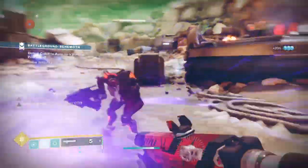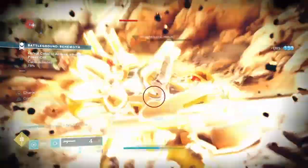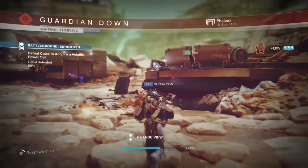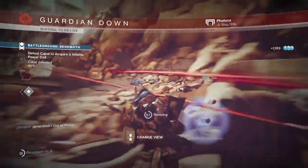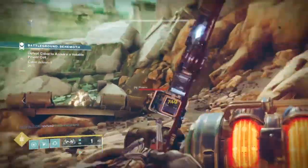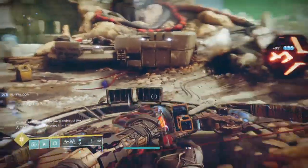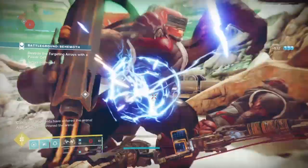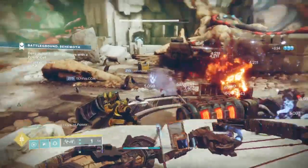Focus Breathing will help reduce the cooldown on our mobility linked to our dodge, and if you're using Gambler's Dodge, it basically means we can use Disorienting Blow as an effective way of grouping enemies up and then using our grenades to take them out in one go. For something simple, the subclass offers the best neutral game any player will want when using the build, as it doesn't require a lot of investment to make it good, giving you a much easier time operating the loadout in whatever content you decide to use it in.